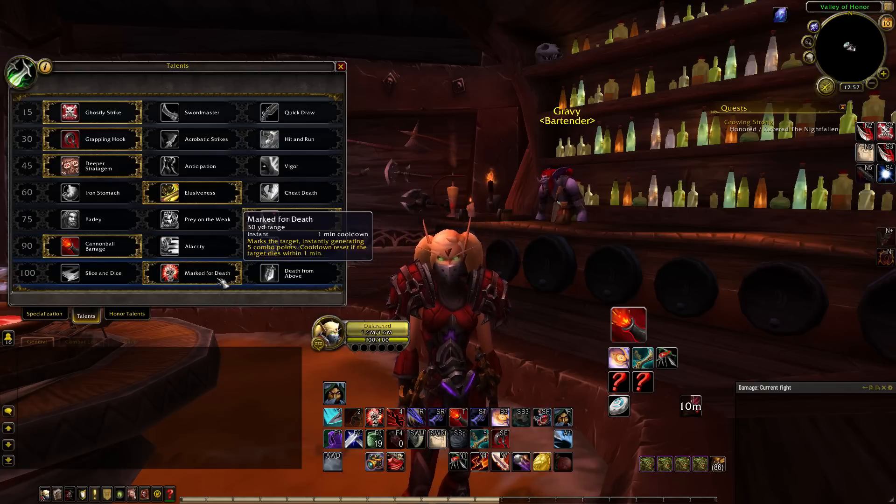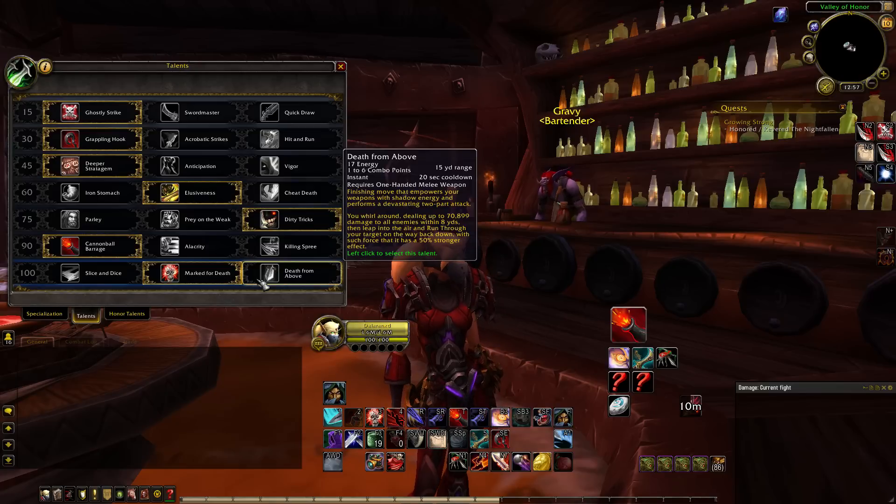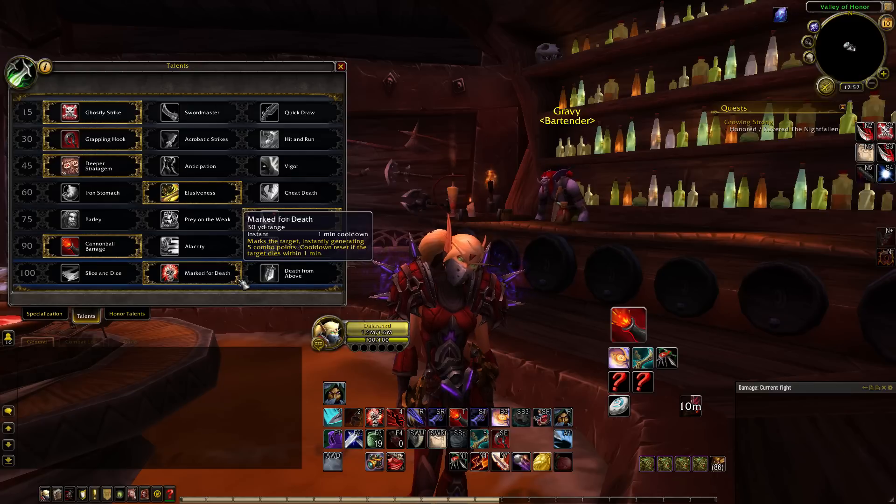In the last talent row it's a choice between Mark for Death and Death from Above. I've seen Outlaw Rogues use both. I feel Death from Above is okay for damage but I don't like it as much as Mark for Death. Mark for Death synergizes really well with your Roll the Bones, and that is the reason I usually take Mark for Death.